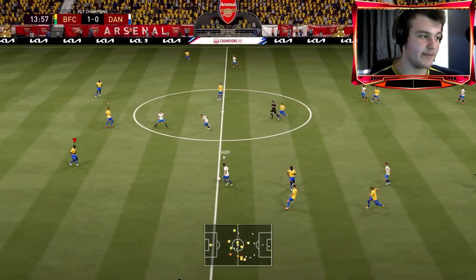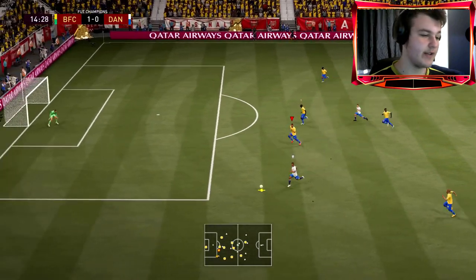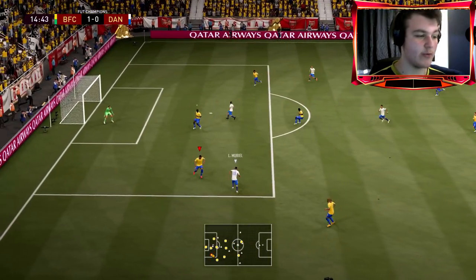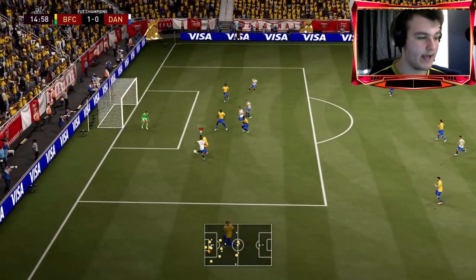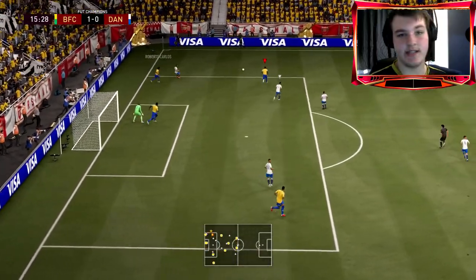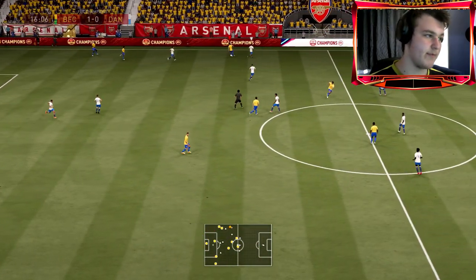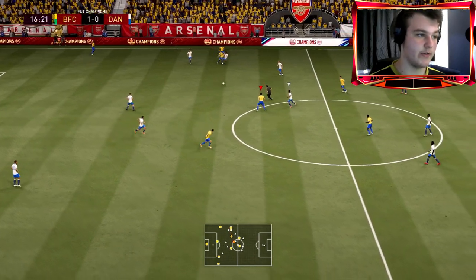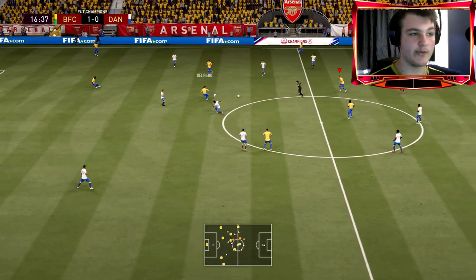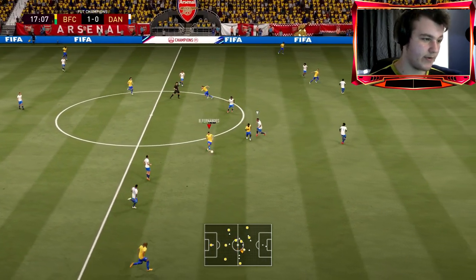Unlucky not to get that through, but he does make that run forward. This can be a disadvantage with the attacking overlap role — he does get caught out of position, so you literally have no right wing back defending. But that's just the pro and con of using him as a wing back. He really does work as a winger.